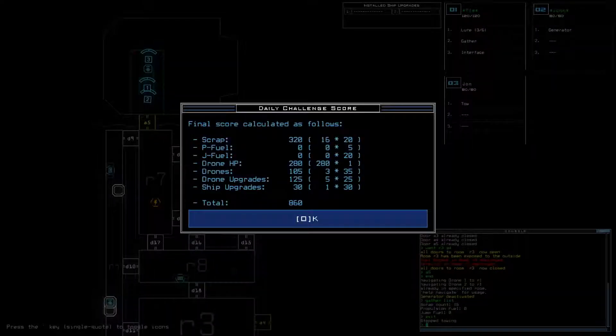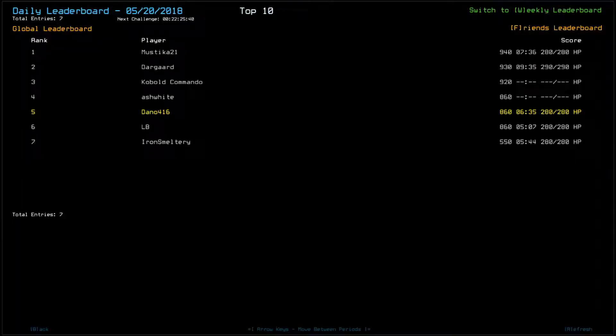860. Best one could do without ship scan. Yep, Kobold Commando and Darguard. There's a 10 point drone HP difference. It looks like Mustica got ship scan and Darguard got ship scan, at least on one or another generator and terminal.